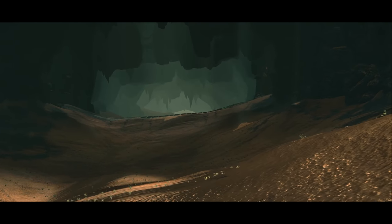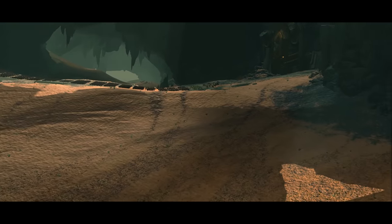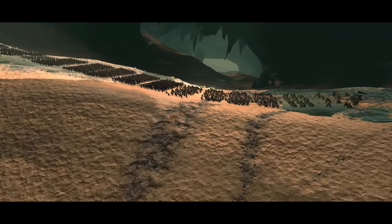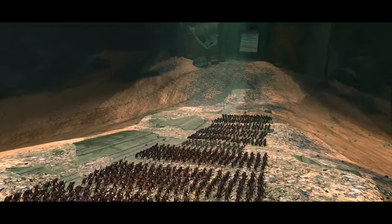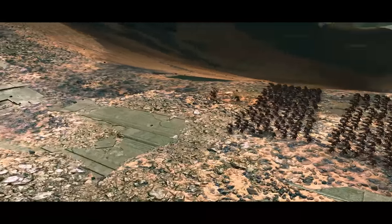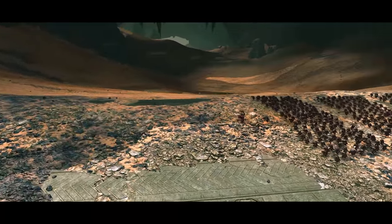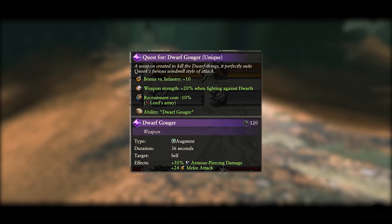Queek has access to two missions. The first is Dwarf Gouger and it starts your army in the middle of two smaller dwarf armies, but fortunately they're down a very steep hill so it'll be slow reaching your units and get very tight on the way. There's also a decent reinforcement army that comes in once you've taken care of most of the other units, but since they spawn quite close to you, you can pin them against the border and make them instantly retreat. The weapon you get is great for making Queek even more of a terror in battles as well as providing him with an augment ability.